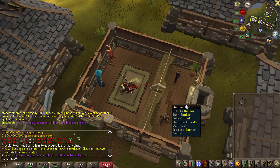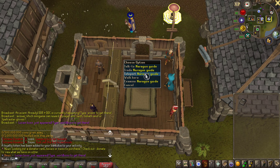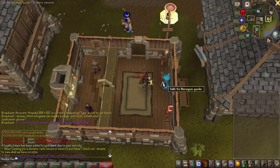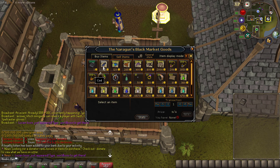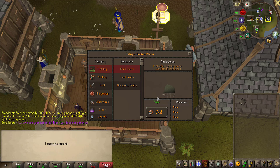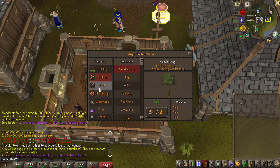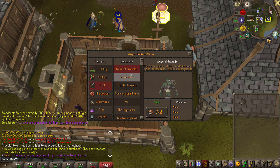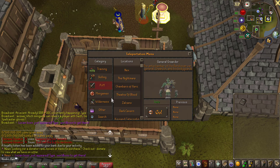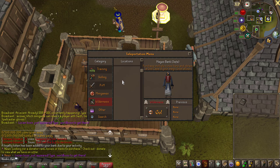Right next to that you have a banker, and then right here you have the Narragun guide which is really interesting if you want to find more information. You also have a trading screen where you can buy some general stuff including a guide book. You can right-click teleport, search for a specific teleport, or look through the menu. There are training locations, all the skilling locations you would need, some regular PvM locations with things like Agroda and Criara, and mini games as well including wilderness activities.